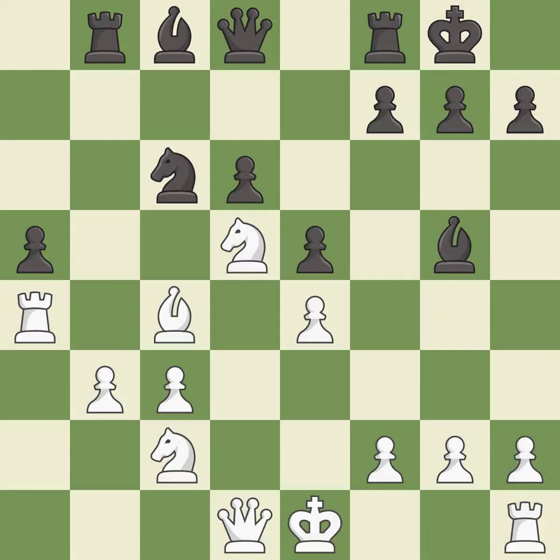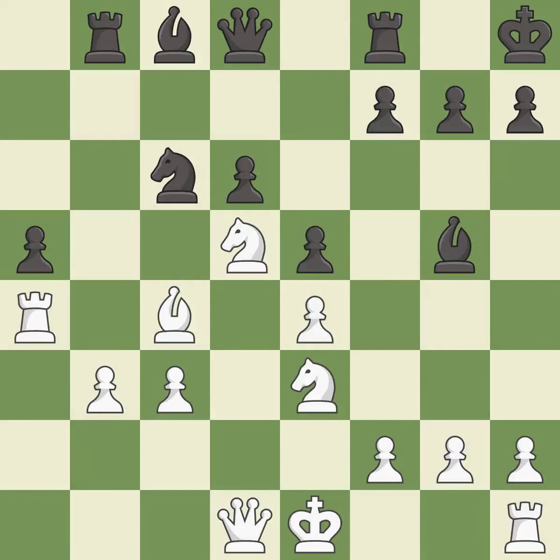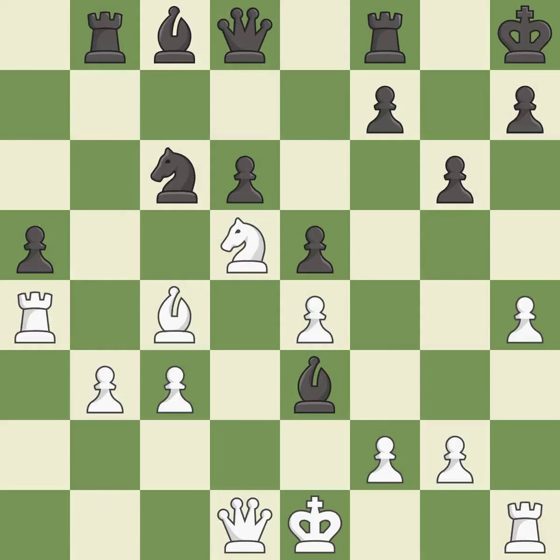This move puts the pawn on a safer square and allows the knight to control more squares. This is the last book move. That leaves a pawn vulnerable to being captured — it is an inaccuracy, as this misses an opportunity to capture a vulnerable pawn.